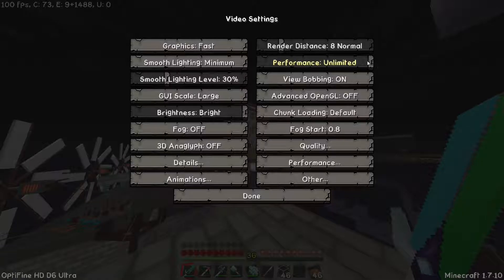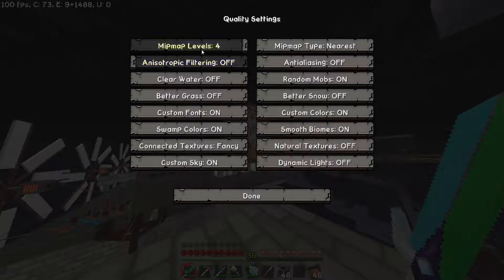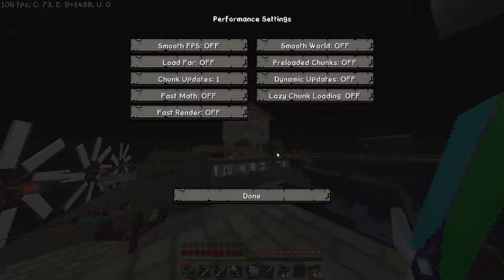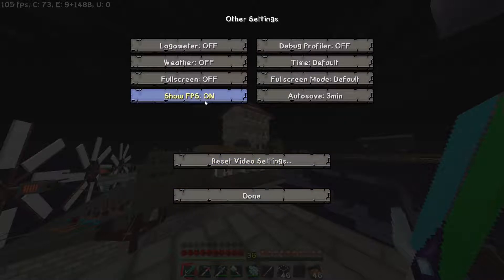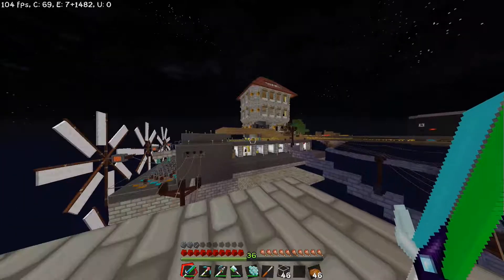Performance habe ich auf Unlimit, weil ich eben unbegrenzte FPS haben will. Denn wenn man hier 60 einstellen würde, dann hätte man immer 60 und das wäre eigentlich Blödsinn. Dann Advanced OpenGL auf Off, Junk Loading Default, Fox Start 0.8. Bei Quality ist eigentlich auch alles so geblieben, da brauchen wir nichts verändern. Bei Performance habe ich auch nichts geändert. Und bei Other habe ich einfach Show FPS gemacht. Weather habe ich auf Off, das bringt auch noch etwas Leistung. Und ansonsten reicht das für mich aus.